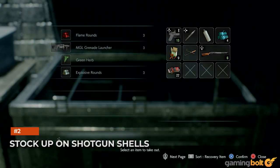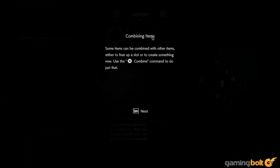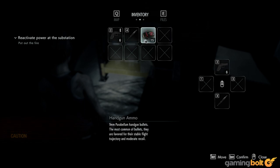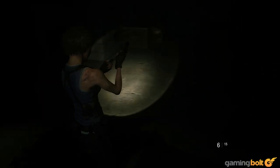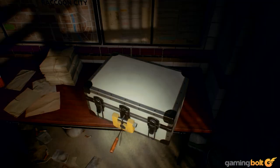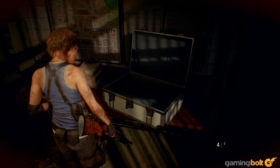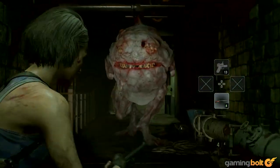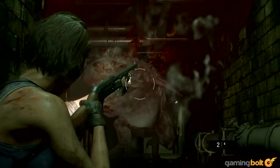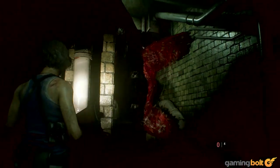Stock up on shotgun shells. How you combine your gunpowder is also something you'll have to be mindful of. While you might be tempted to combine regular gunpowder with more regular gunpowder to get handgun ammo — which does yield a decent amount of bullets — it's better to save as much as you can for the good stuff: shotgun shells. Keep saving your regular gunpowder and combine it with high-grade gunpowder every time you find it. The shotgun is extremely powerful and packs a massive punch, while you'll find plenty of handgun bullets in the game anyway.